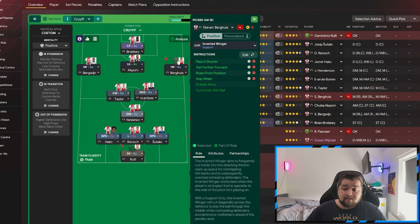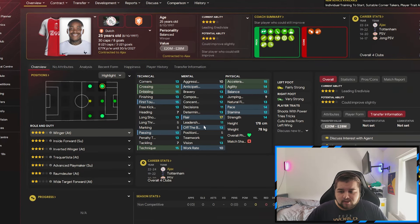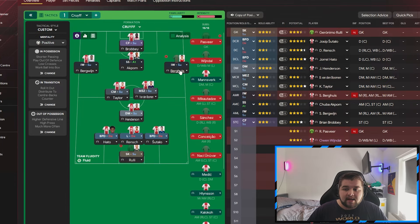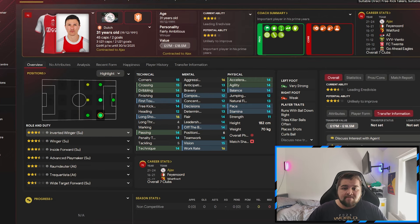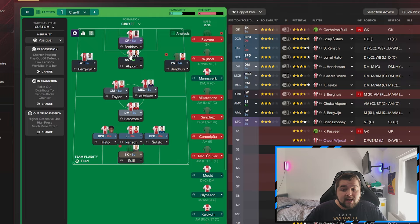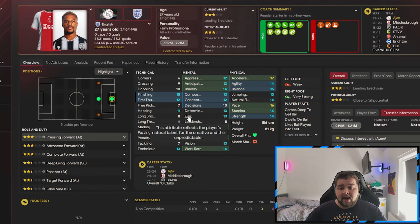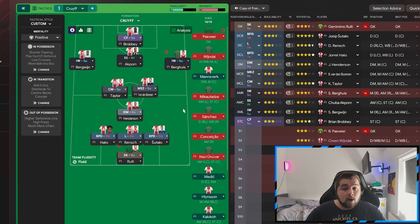Bergwijn and Berghaus are both going to be on pass shorter. Luckily Bergwijn has got decent passing at 13, he's quite quick on the ball and a really good dribbler to suit this Cruyff system. Good passing out of Berghaus as well, good dribbling at 14. You don't even need to be that quick to play in this system. We have a shadow striker, so ideally Akpom has great finishing at 15 - we need a player in that position with at least 12 finishing to get goals from that area.